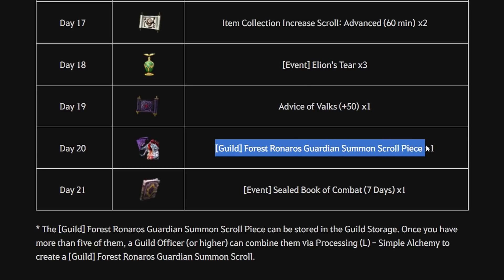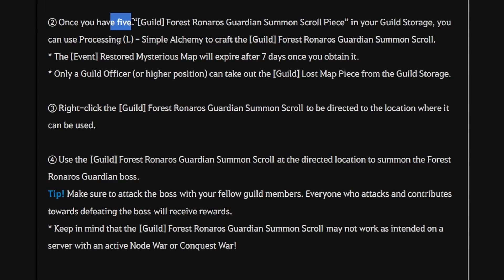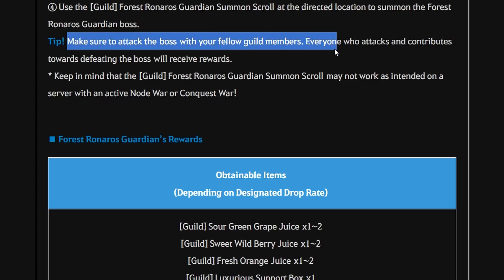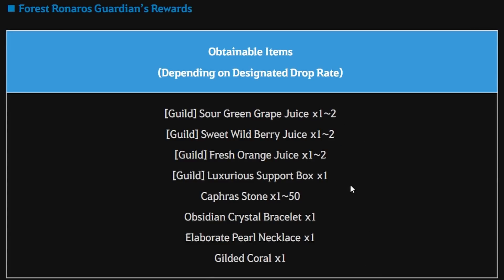The most interesting item is at day 20, where you get a Guild Forest Ronaros Guardian Summon Scroll Piece (one piece). This is a special guild item — you must put it in guild storage. Your guild needs to collect five pieces from at least five members, then ask a guild officer or higher to process them via simple alchemy to get the complete Forest Ronaros Guardian Summon Scroll. Use this scroll to summon the guild boss and members can attack it to get rewards including Copper Stone, ranging from one to 50 pieces.